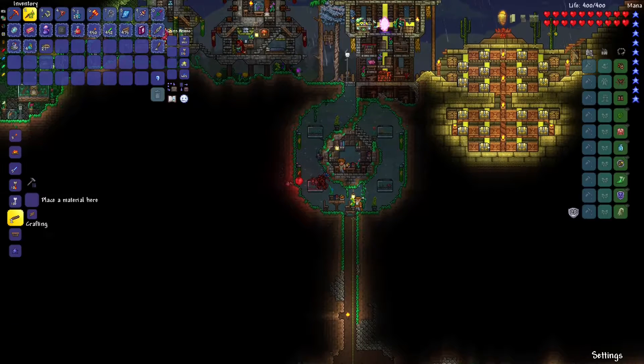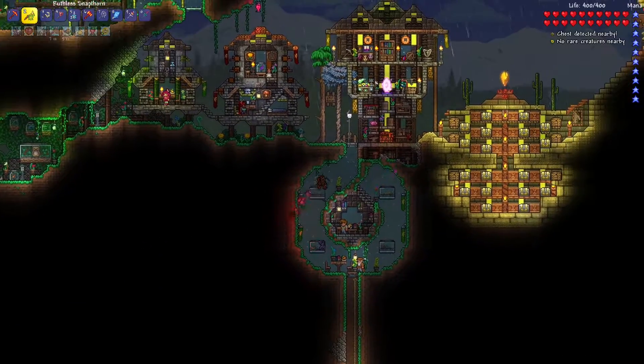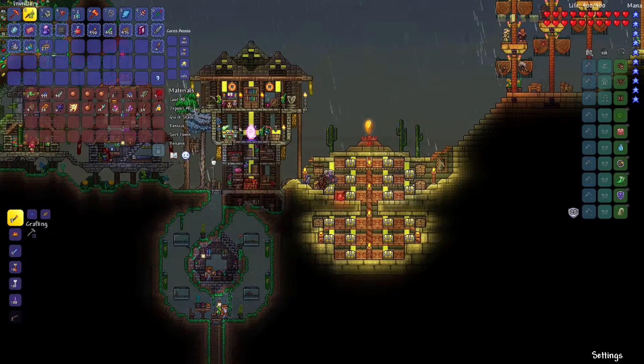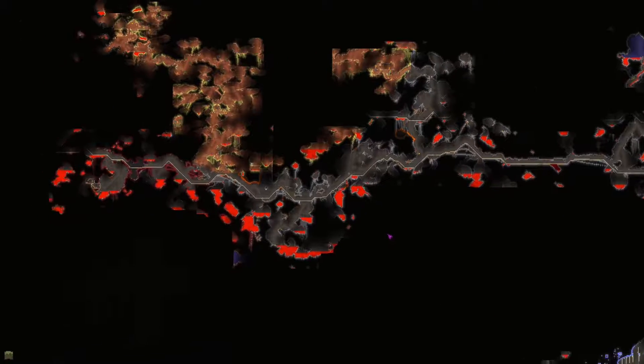Let's talk with Brett about the crafting. We need some souls — actually just souls of light and souls of night: eight of each. Okay, that's actually really easy. We already have 56 souls of light, so we might just need a little bit of the night. Yeah, we don't have any souls of night collected but we already have plenty of souls of light. I actually don't even know where our crimson has generated.